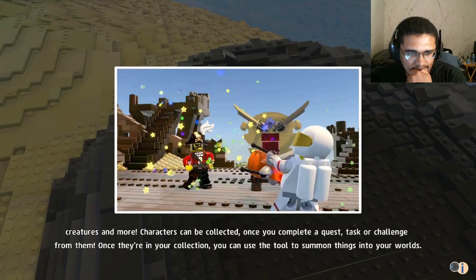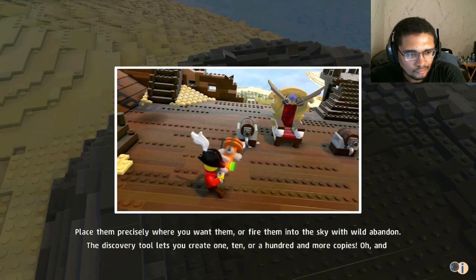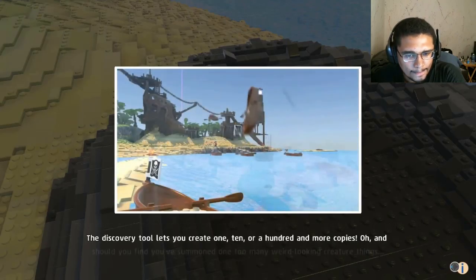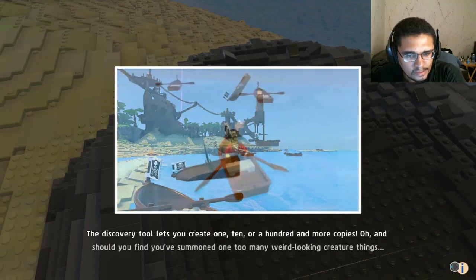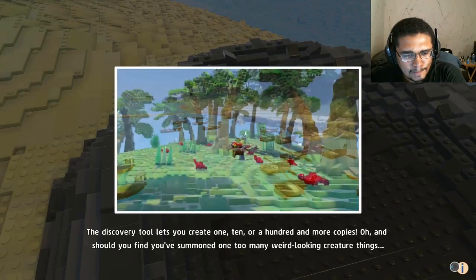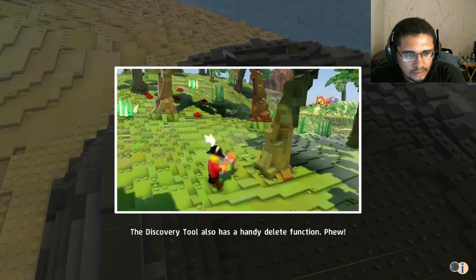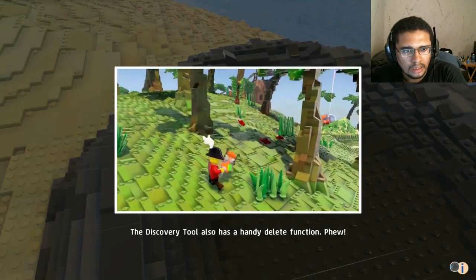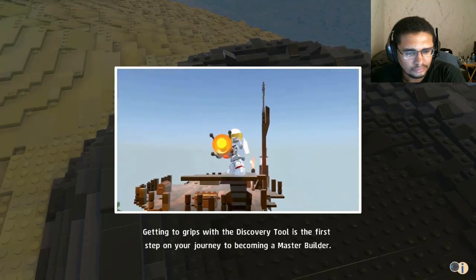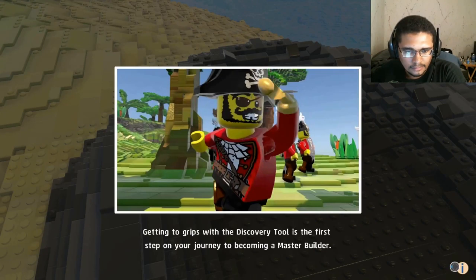Once they're in your collection, you can use the tool to summon things into your worlds. Place them precisely where you want them, or fire them into the sky with wild abandon. The discovery tool lets you create one, ten, or a hundred or more copies. And should you find you've summoned one too many weird-looking creature things— those are crabs— the discovery tool also has a handy delete function. Getting to grips with the discovery tool is the first step on your journey to becoming a master builder.